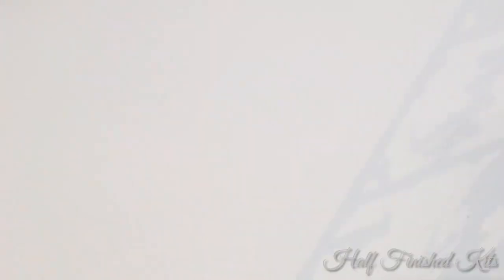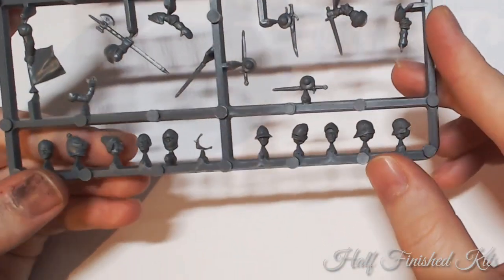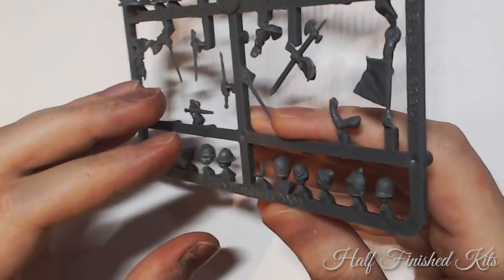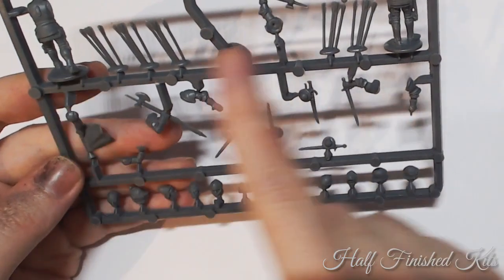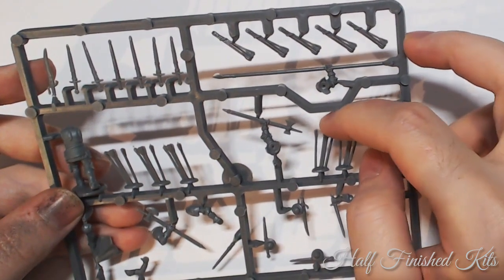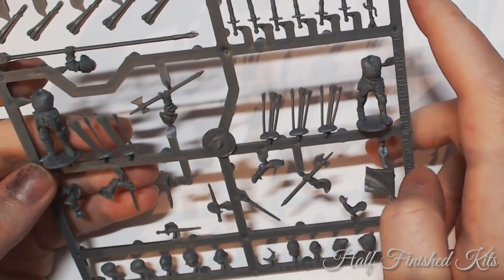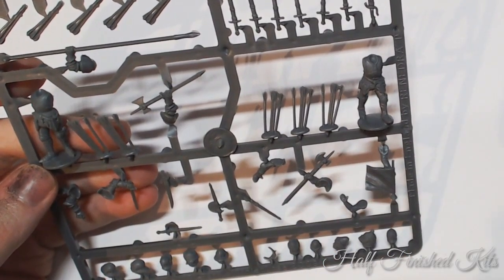We also have the Command Sprue, which has lots of heads, lots of knights' helms, and a nice guy with a silly hat. There's also a couple of knights. The Brotherhood is basically a faction of knights defending against the Abyss taking over, so you've got lots of knights and cavalry, and they also use lots of archers as their ranged option — so the sprues fit them perfectly.